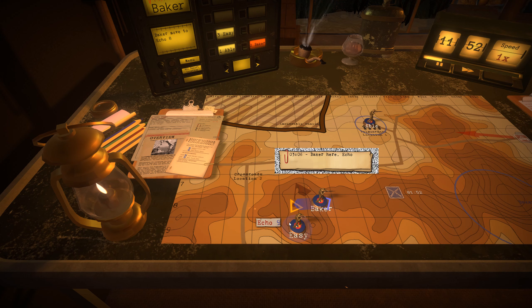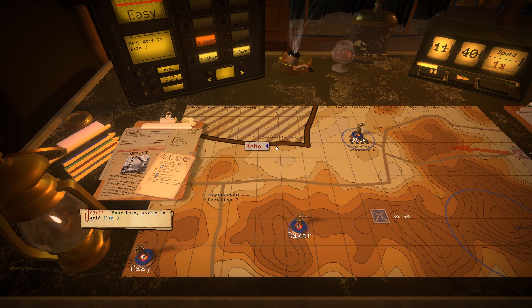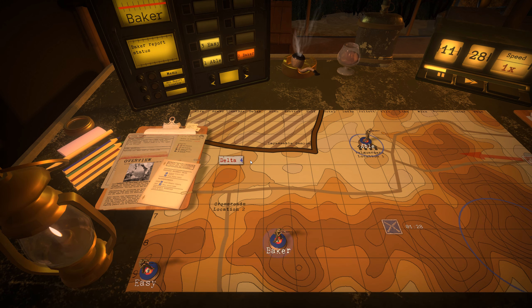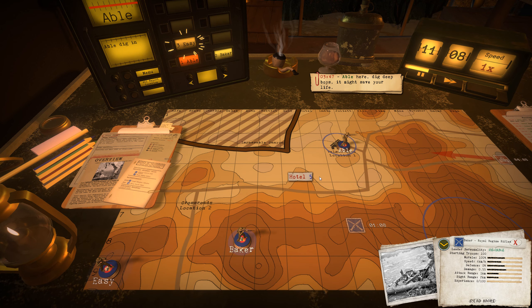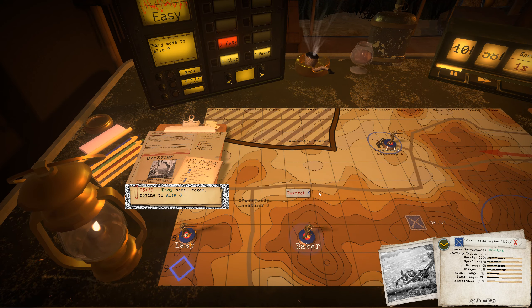As soon as Easy is in position, we're going to move Easy towards Alpha 8 and hit the crossroads from two flanks. Baker, move to Echo 8. Easy, report status. Easy, move to Alpha 9. We're going to hit the crossroads here from two flanks. We could move Able up as well, but we'll see. Baker, report status. Baker, we're at Echo 8. Copy that. Let's wait for Easy to get in position. Able, dig in — it might just save your life. Easy, report status. Easy here, we're at Alpha 9. Easy, move to Alpha 8. Roger, moving to Alpha 8. We're going to get closer and closer and then hit him.